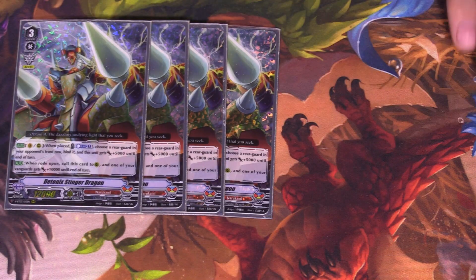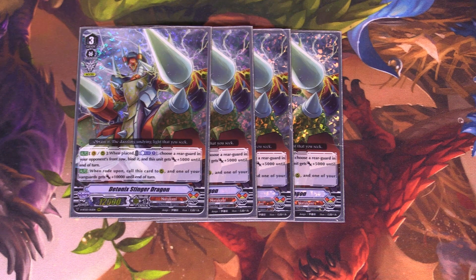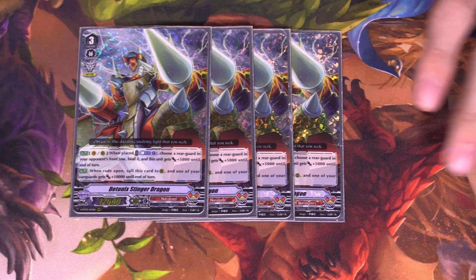We play 3 copies of your Excel Marker, Deutonic Stinger Dragon. When placed from Vanguard to rearguard circle, you counter blast 1, choose your opponent's front row rearguard and bind it, and he gets 5k on top of the Excel Marker bonus. The main reason you use him is when rode upon — call this to a rearguard circle, then your Vanguard gets 10,000 power, and you get to use his first skill again. So you go this as your first ride target, then ride Vanquisher on top and call this to Excel Marker. Free advantage for rearguards.